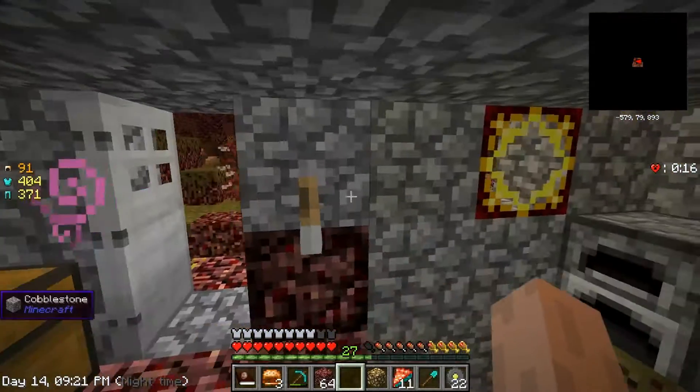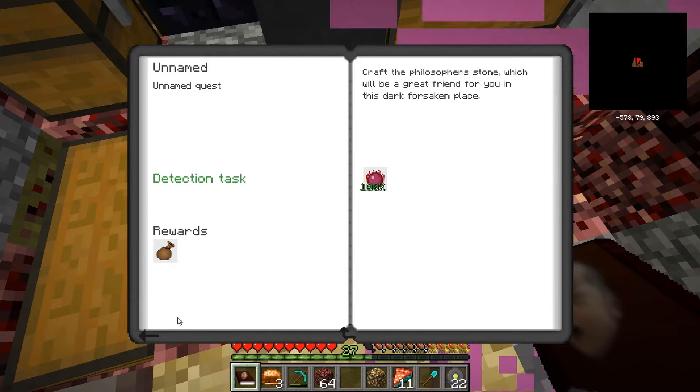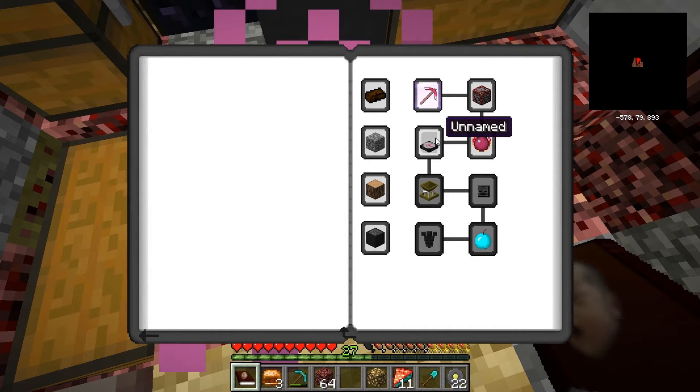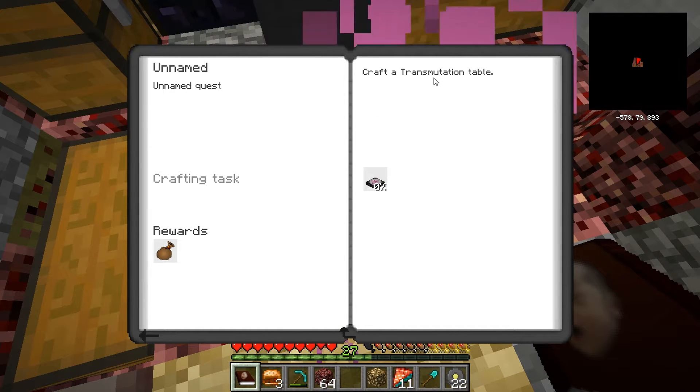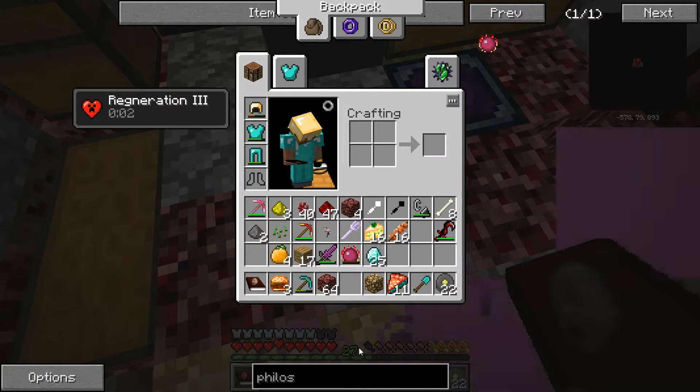Now what do we have to do? I'm kind of scared to find out. Let's look — craft a transmutation table. A transmutation table, okay, let's see how you do that.